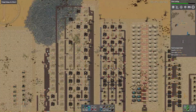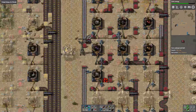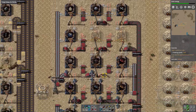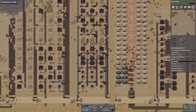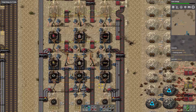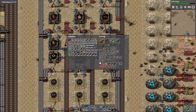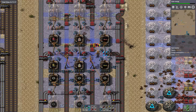There are a couple of undergrounds missing. We have iron up to the top - gears are going in. The issue then is that we have a lot of stack inserters in this build and currently no stack inserters available.